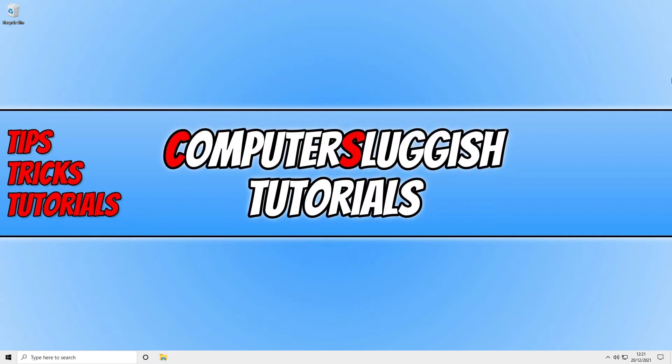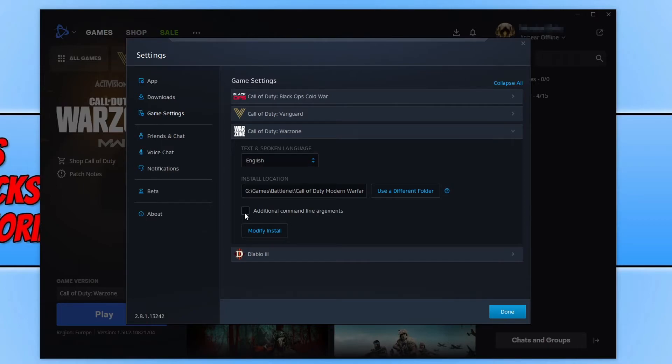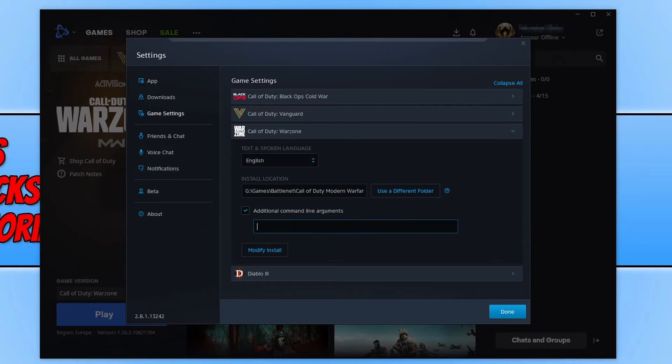If that didn't fix the issue, open up the Battle.net app. Select Warzone, then click on the settings cog, click on Game Settings, and tick Additional Command Line Arguments. You now need to type -d3d11 and press Done.